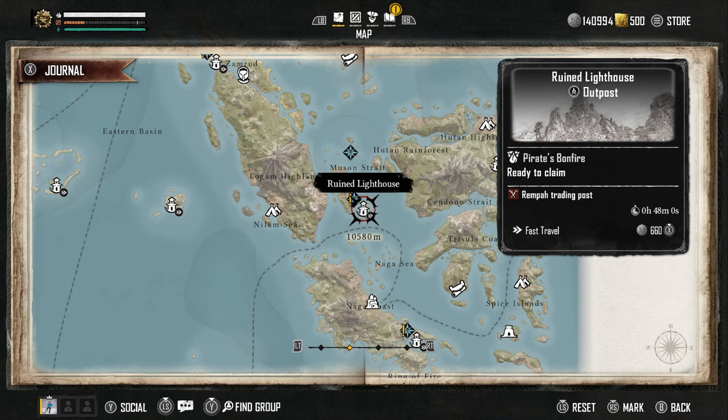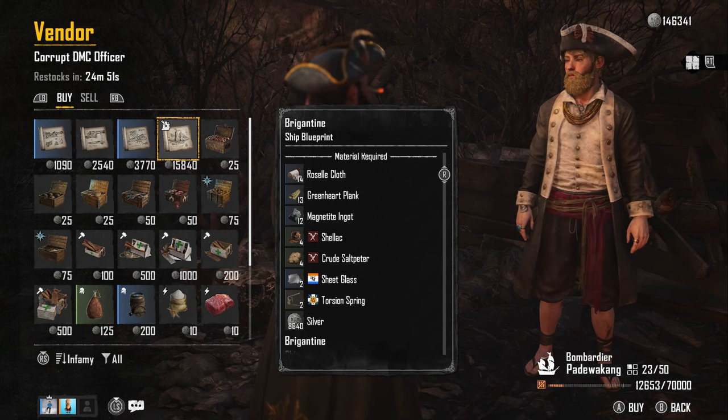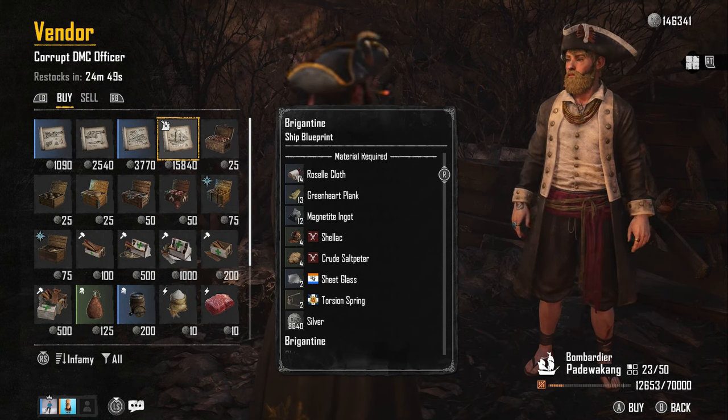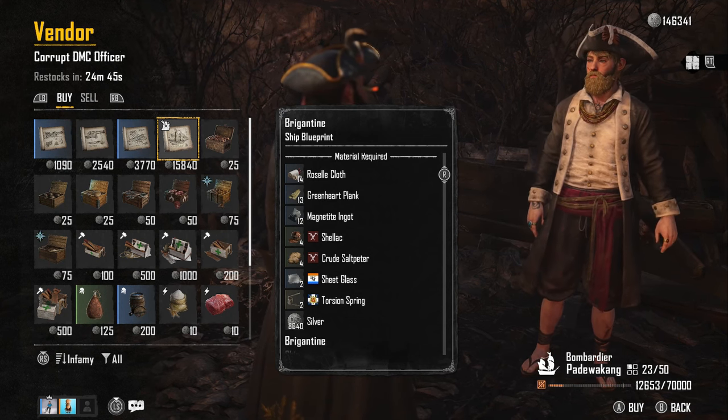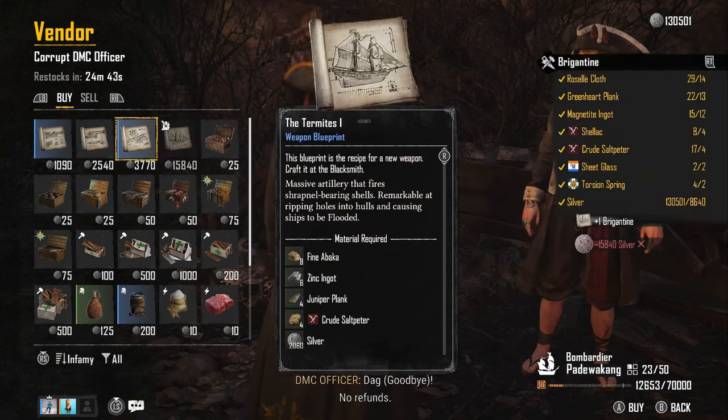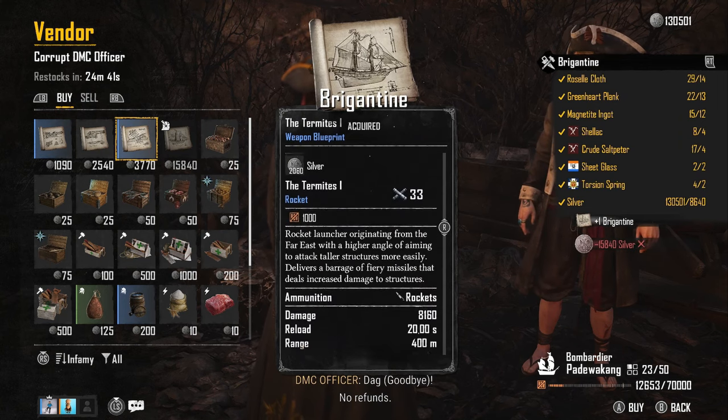You're going to need to go to the Ruined Lighthouse outpost. When you're there, speak to the vendor — they will have the blueprint available for purchase. Once you've bought it, if you don't have the materials yet, that is where the grind starts for this ship.